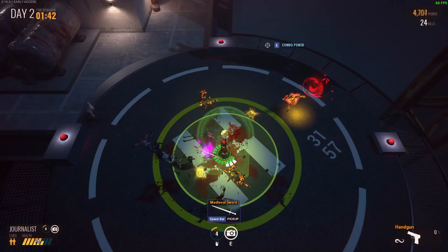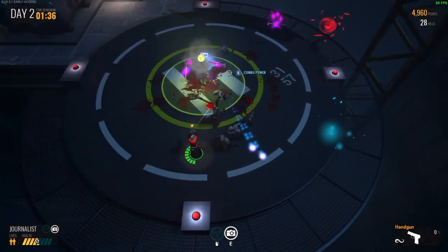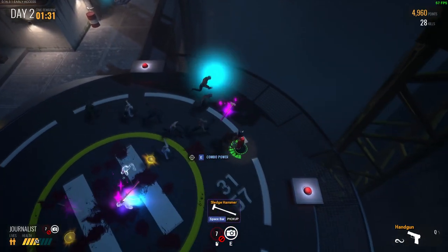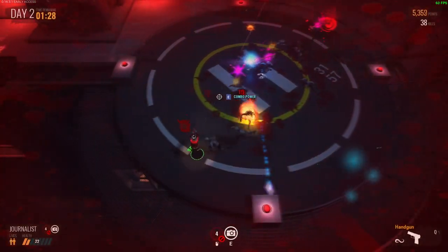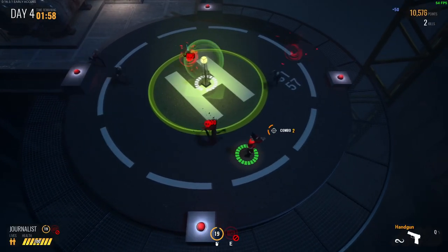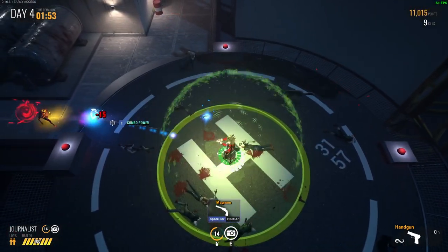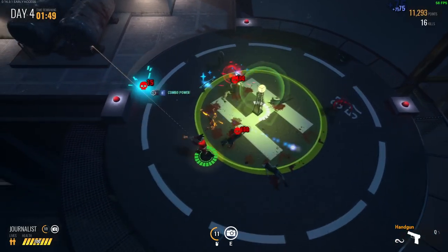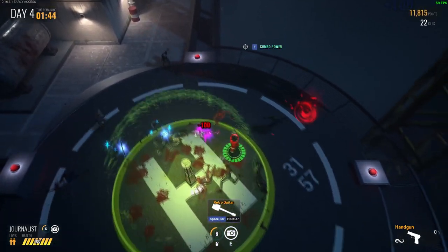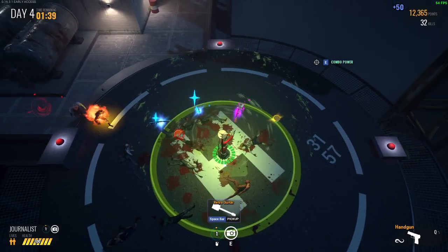For top three, I would place Journalist, mainly because of the overpowered camera flash ability. You don't need any upgrades for it to be at full power, and I've also found that it can sometimes activate two or three times if I kill enough zombies — it's a very powerful combo. The special item, the Radio Tower, is also solid. It can damage just about everything that comes into its range, so it's not limited to just killing one or two zombies in a big horde. Definitely a top three for me.